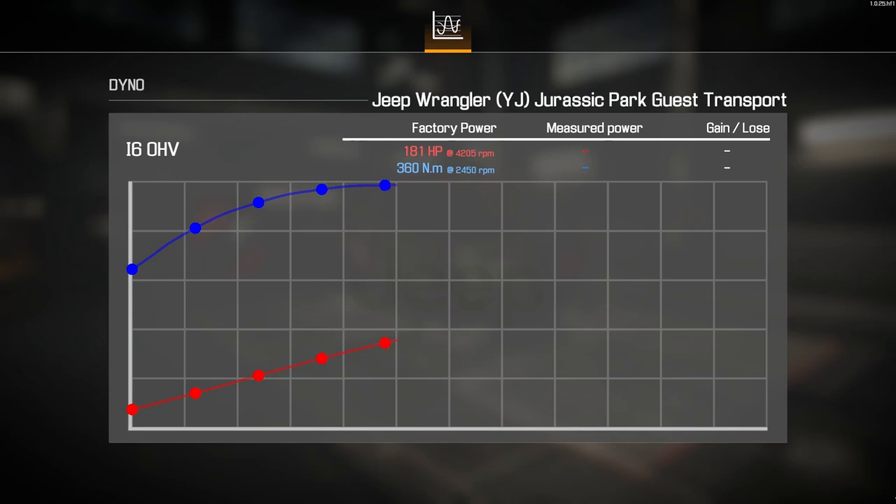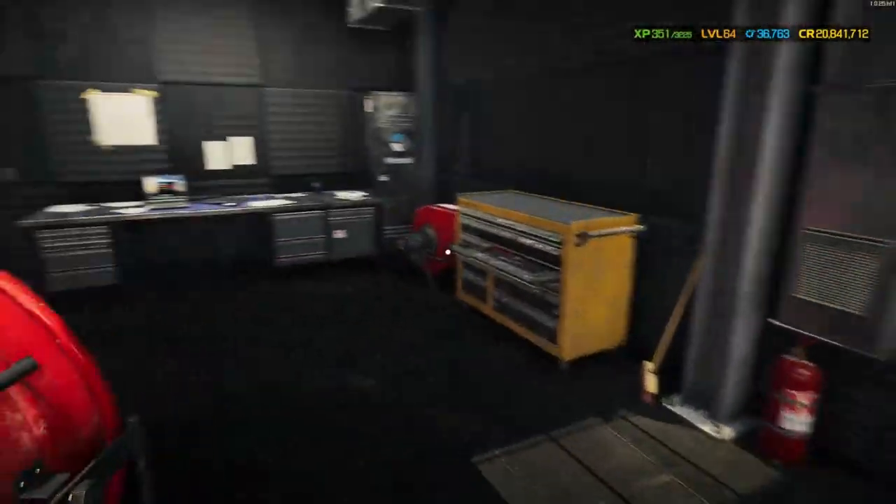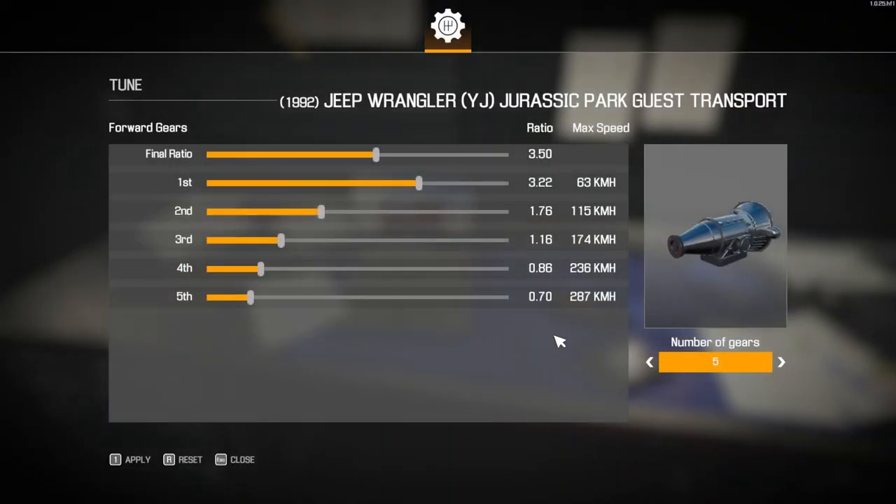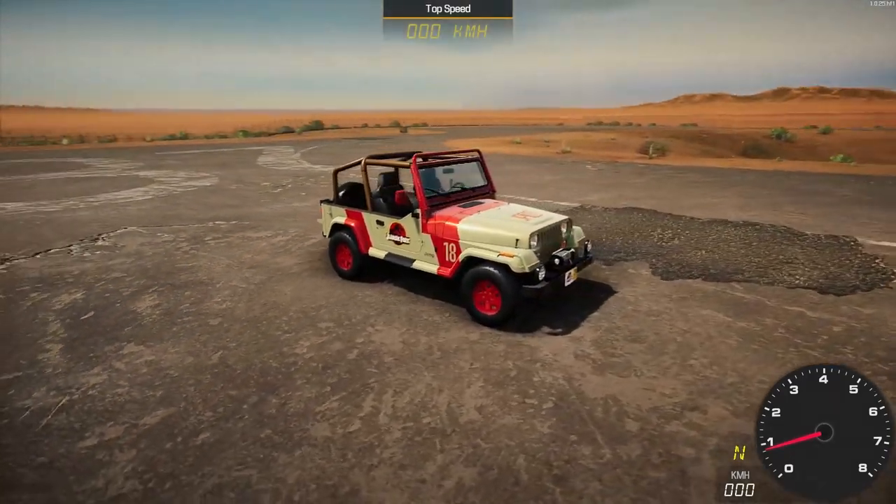Here we are on the dyno with the Jurassic Park guest transport Jeep Wrangler and its I6 engine. Factory horsepower was 181 — how much have we added today with the performance parts? A gain of 31 horsepower: 211 horsepower total. I know I didn't pick the performance part engine head, but I was expecting better than that. Wasn't quite prepared for that. 211 horsepower — not much to say about it. I could have picked the V8 but I chose not to. For the gearbox tuning, I've added two extra gears going from a three-speed to a five-speed, with 287 at the top end.